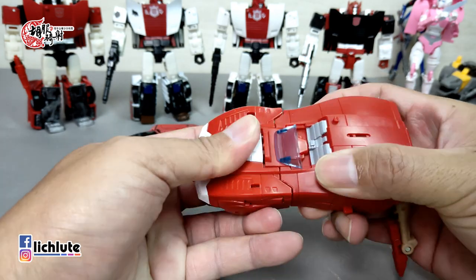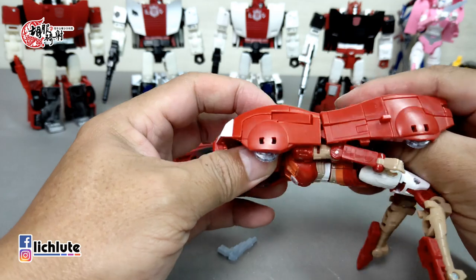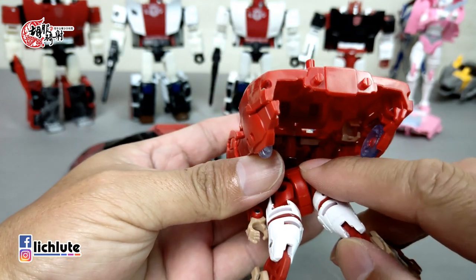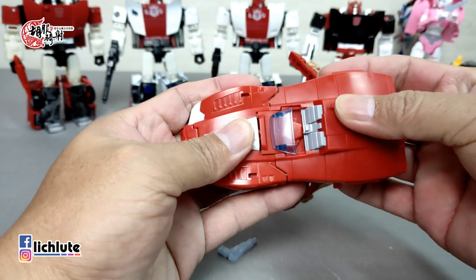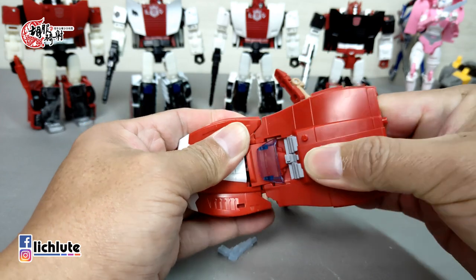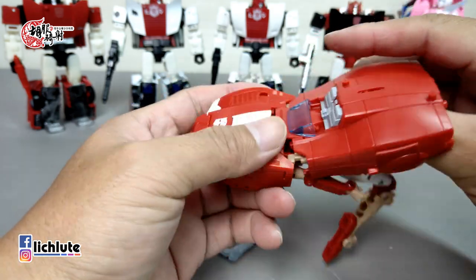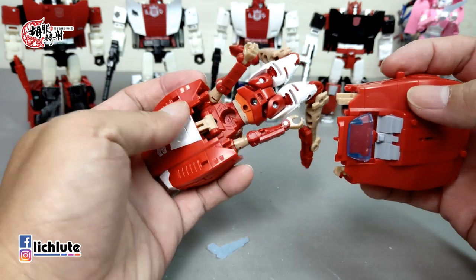首先把这个Elita给变形好了。它的模具变形体验的话，我个人只能说变形体验极差，完全就是一个车包人的概念。原则上就是把这些卡扣做一个简单的松开，这个背包的部分，它主要是后面这个地方，这一根是要直接扣进后面有一个洞，这是最主要的一个结合点。把它从体内拔出来之后，往上面挑出来，或者直接把这个背包给拆下来。